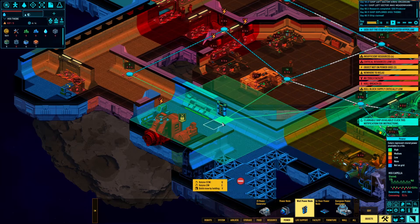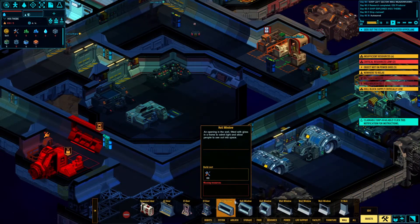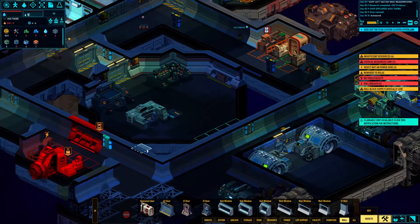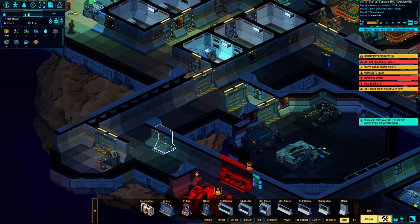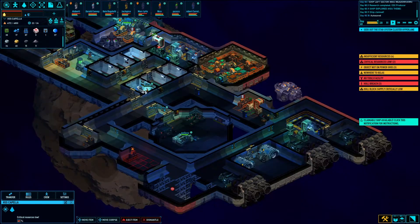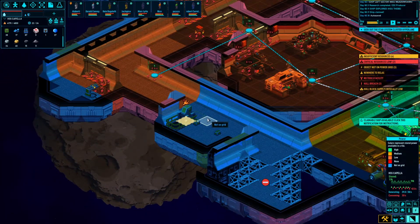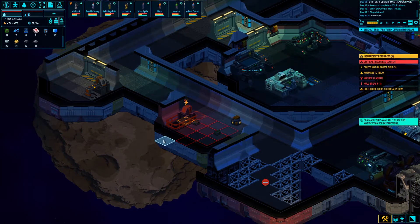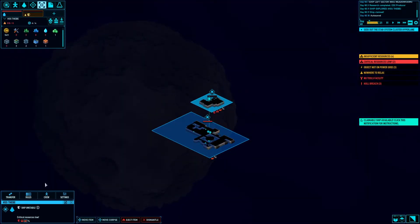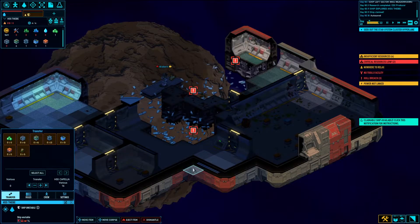Let's go to power. Slap that thing right there. Let's go ahead and add more windows — crucial, man, gotta have them. How are we doing on energy cells at this point? 87. So we're starting to cut into our supply. Waiting on some hull blocks it seems. We got a few we're going to get out of that — not bad.